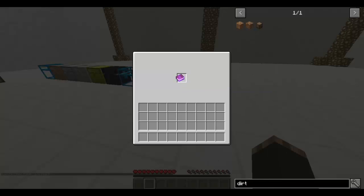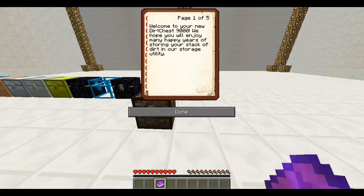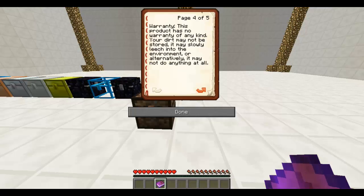And then we have the Dirt Chest 9000, and here's how to use your dirt chest. Welcome to your new Dirt Chest 9000 — we hope you will enjoy many happy years of storing your stack of dirt in our storage utility. Simply insert the stack of dirt of your choice into the highly receptive slot, and enjoy the great convenience of having dirt available to you anytime. We hope you have enjoyed reviewing this instruction manual. Kind regards, the Dirt Chest 9000 Manual Writers Incorporated. Warranty: this product has no warranty of any kind.